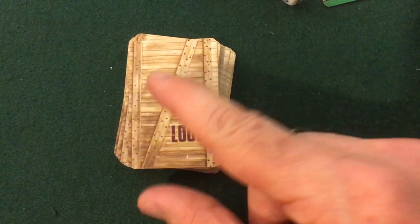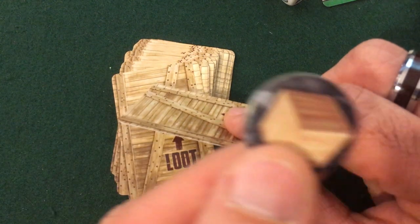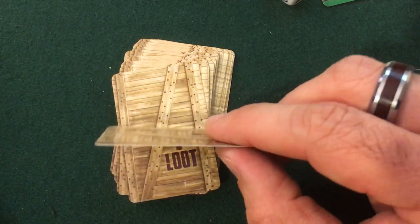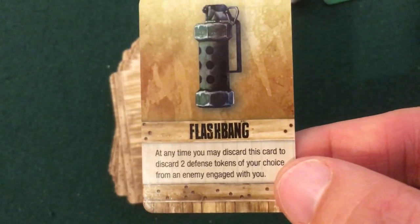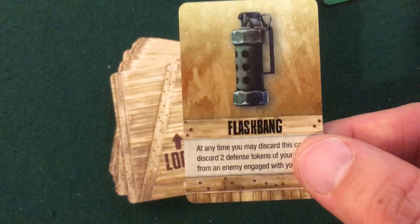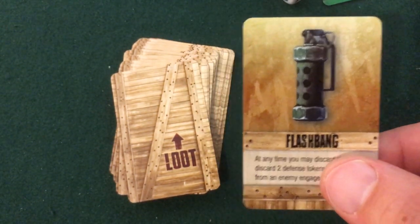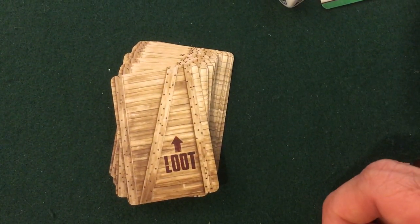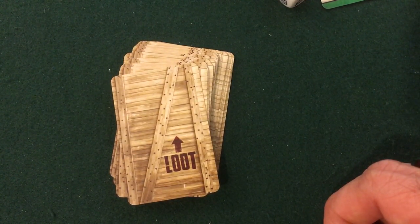Whenever you defeat a minion you get a free loot card — these are the same loot cards you get if you run over crate tokens on the map. Here I get a Flashbang Grenade: at any time you may discard this card to discard two defense tokens of your choice from an enemy engaged with you. This will help finish somebody off who's well defended, or maybe weaken some of Dimitri's defenses. You can have any number of loot cards in play; they're each one use and generally usable whenever you want unless the card says differently.